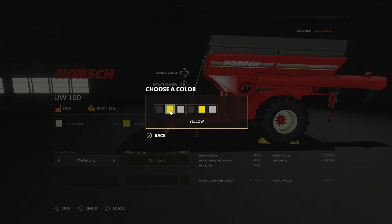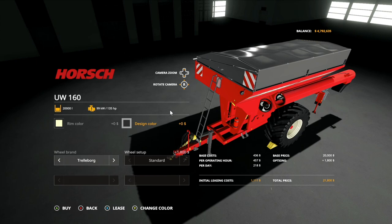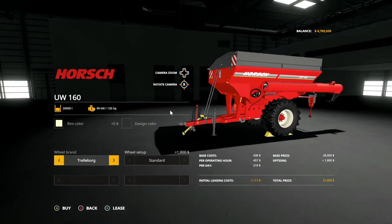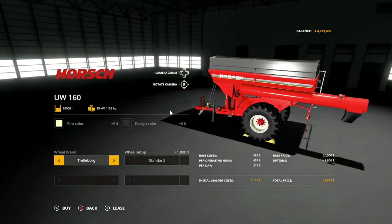We have some multiple different design options on here. The designs affect the top. You've got a couple of different things through there. And then wheel brand: we have Trelleborg, Michelin, Lizard, and back to Trelleborg again.